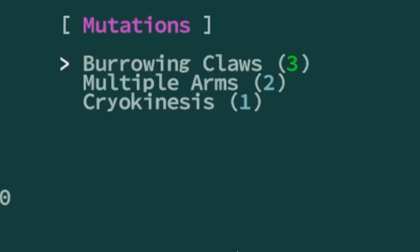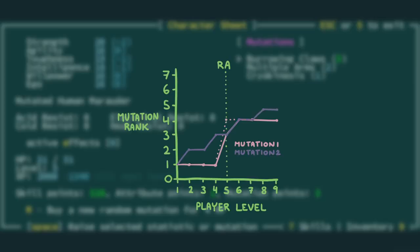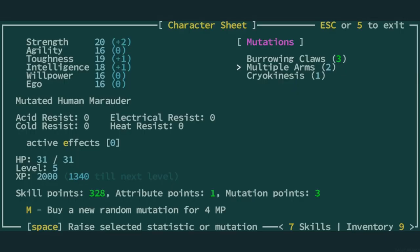My recommendation is to choose one of your support mutations as the one to receive rapid advancements. That way you spend your mutation points on your main damage output mutation. This ensures you're ramping up as the difficulty increases, whilst also getting the full advantage of rapid advancement. It's a good idea to gauge your character's performance and use rapid advancement to get the most from your damage-dealing or protective mutations.